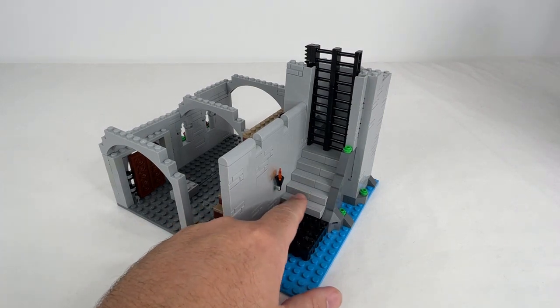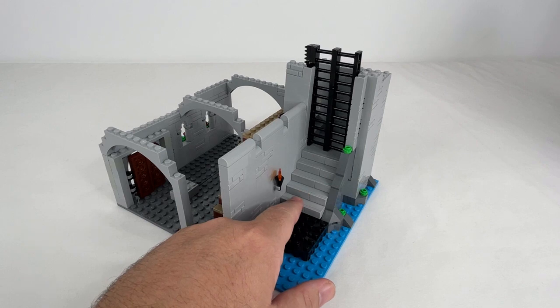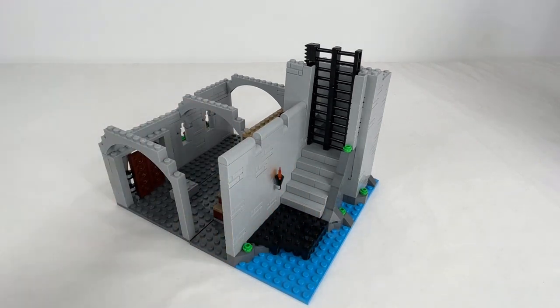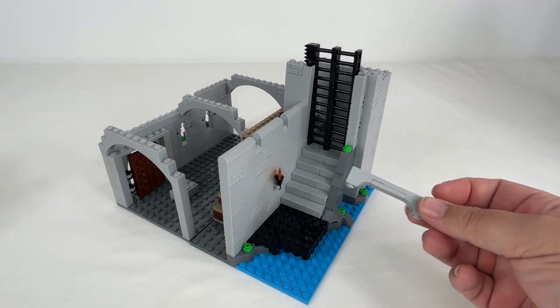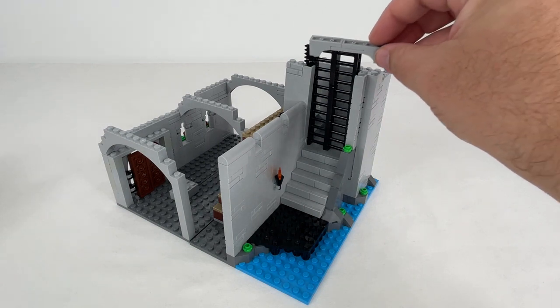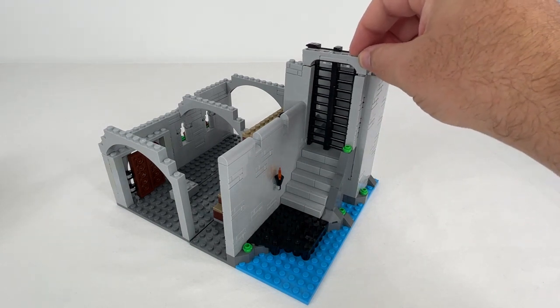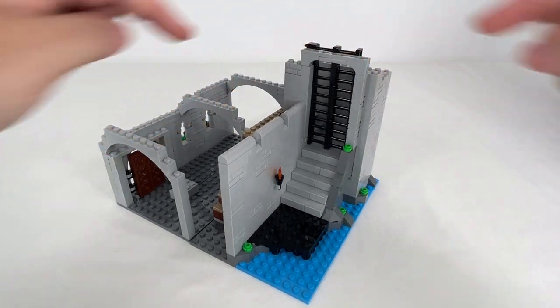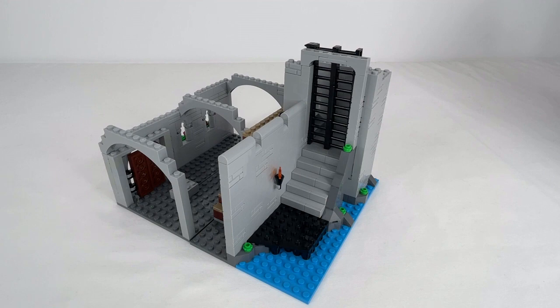The problem I run into building it this way is that this is a five-stud-wide staircase, and I don't have a five-stud-wide arch — so we just have to build one. We did that inverted thing we did for the aqueduct, and we're going to put that right here. Once we build up around here, hopefully that'll keep it in place and get our arch done for that door and hide our gatehouse a little bit better.